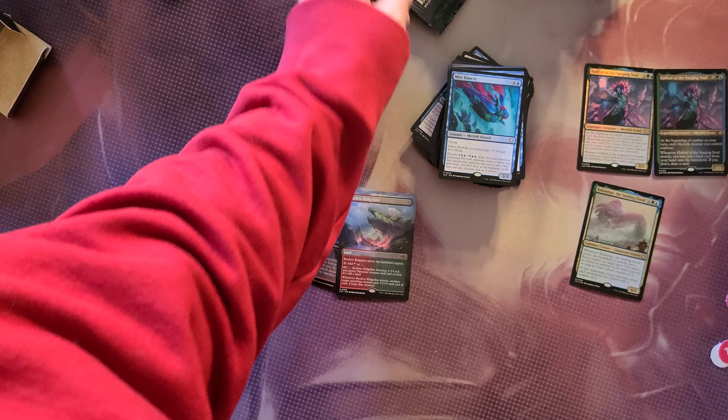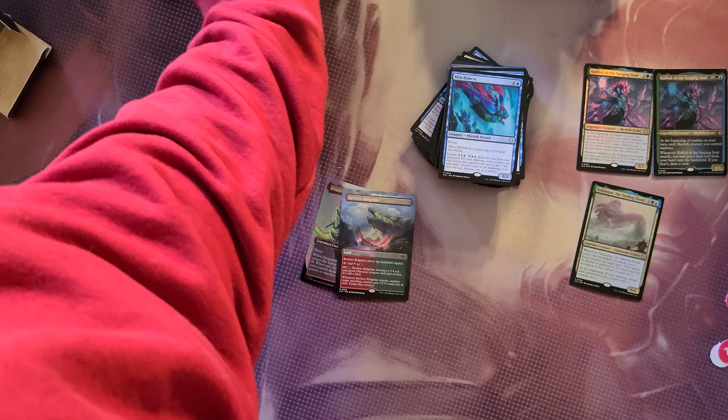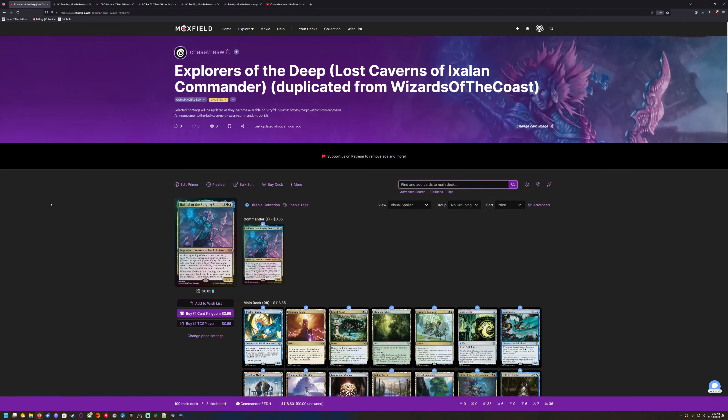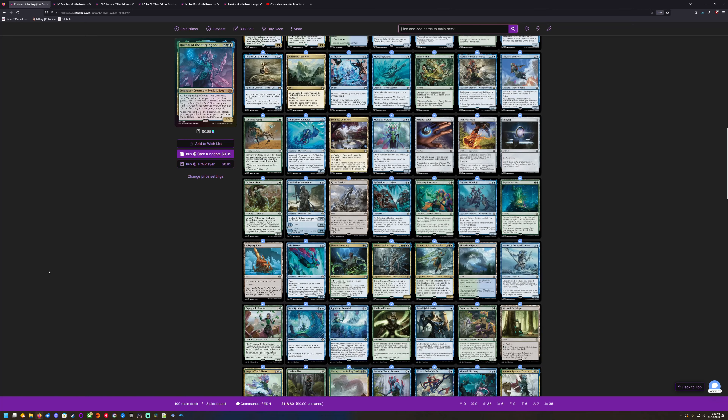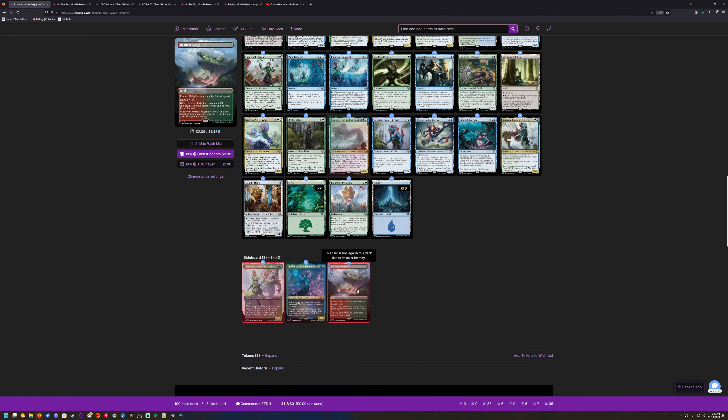Alright, let's get this bad boy sleeved up, tolled up, and I'll let you guys know how it played. Explorers of the Deep — Merfolk baby! So this deck — I can pull the Ridgeline, nothing crazy in the pack. This deck really is like 120 bucks currently in value. The Branching Evolution's a big one but it's already devalued — it was probably closer to 25 or 20, now it's like 10, which is the point of reprinting into a pre-con.